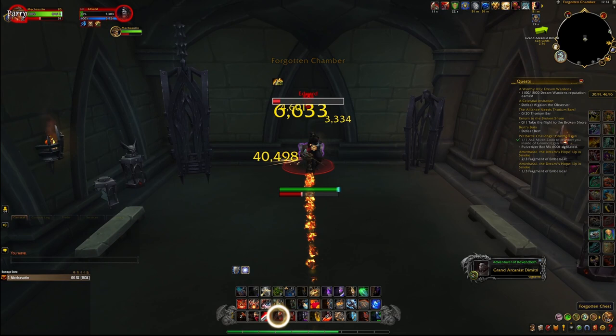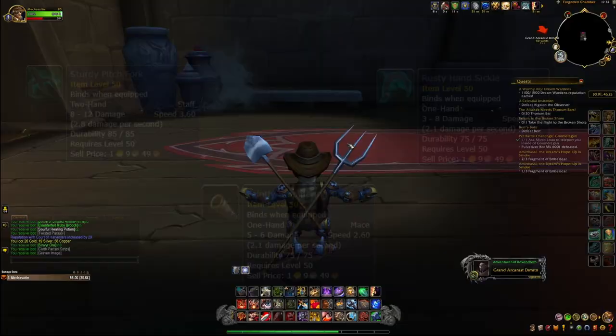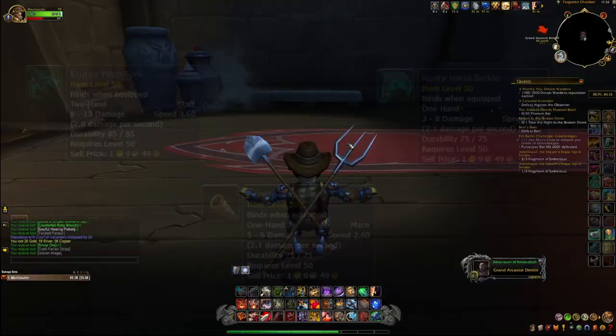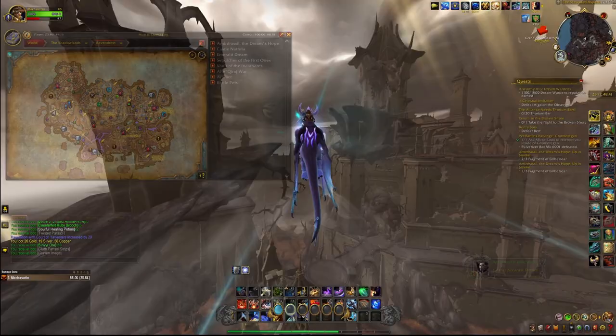There are 3 grey quality transmog items you can get: Sturdy Pitchfork, Rusty Hand Sickle, and a Faintly Smoldering Torch, which is the most expensive one. These have a pretty high chance of dropping, according to Wowhead — the percentage is around 8%. This is a pretty safe gold farm in my opinion, since if you don't get the transmogs, you will get many Stonies, which also sell pretty well.